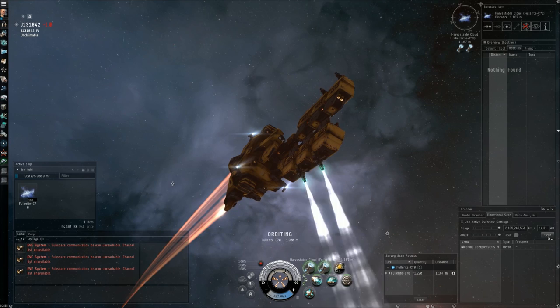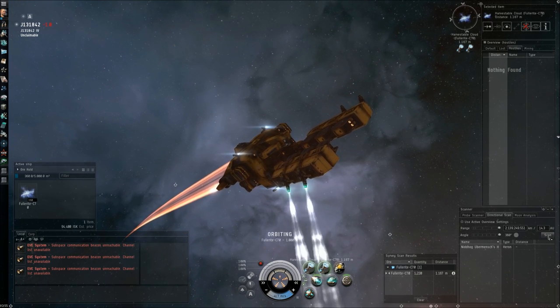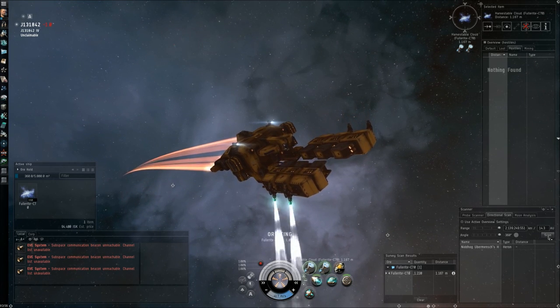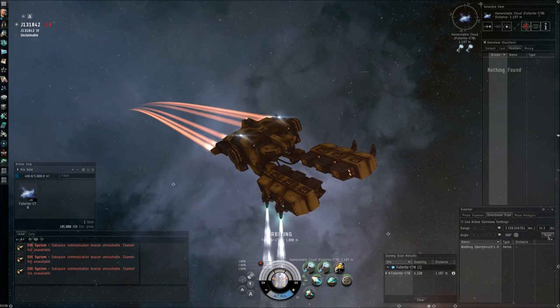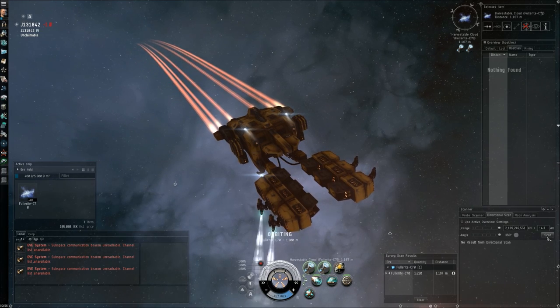There's pretty much no way to tell how many people there are within the wormhole system, so you always have to keep a close eye on the D-scan. And even then, a cloaked ship might already be waiting for you at the gas harvesting site. That's another reason why the Venture is much cheaper to lose and replace.